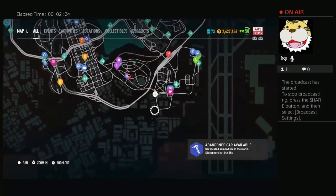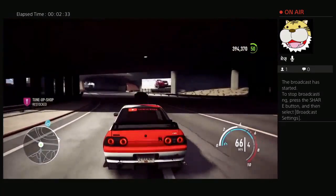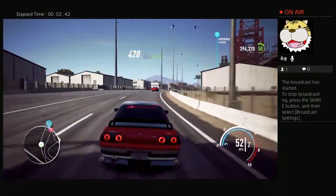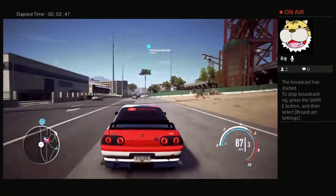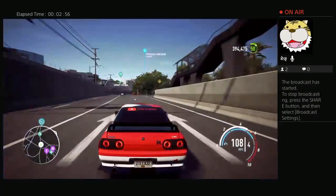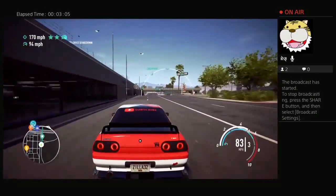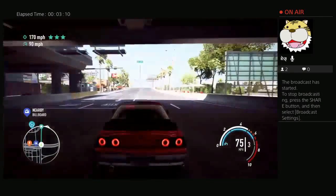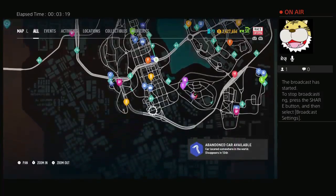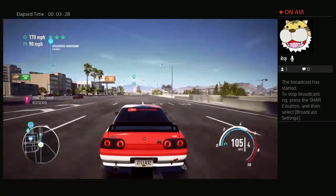The abandoned cars — the time limit they give you is a lot, which gives people who don't play the game daily some time to find it. That's why you want to follow Need for Speed on Instagram, Facebook, and Twitter so you can get notified about the next abandoned car and any updates. The last Need for Speed came out in 2015, had some releases here and there, but it faded out and got repetitive. I like how in this game you have to go find the abandoned car, and when you find it you get chased by cops — I don't know why, maybe you have to pay a ticket for it.